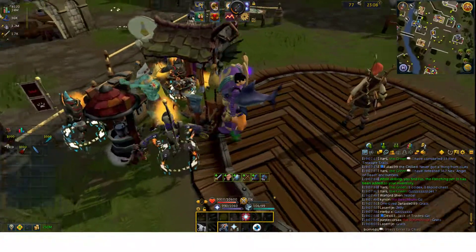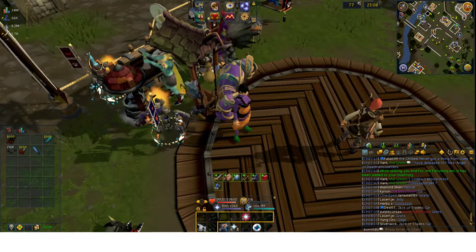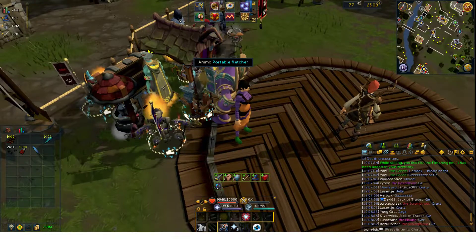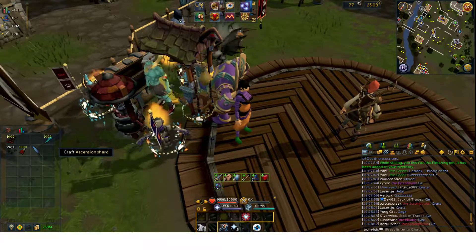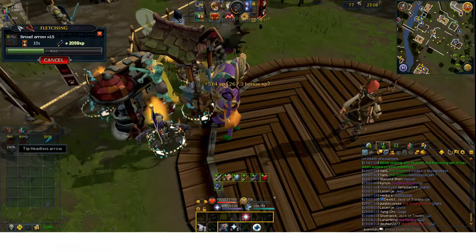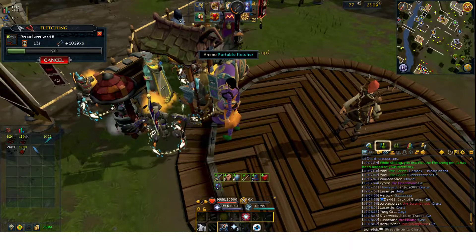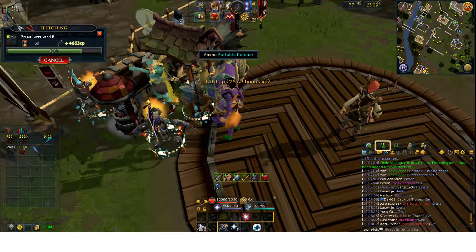The second method is broad arrowheads. The requirement for dragon dart tips is 95 fletching, but broad arrows only require 52 fletching to make. For both broad arrowheads and ascension shards you'll want to use the portable fletcher, because it saves you 10% of the resources — including the headless arrows and broad arrowheads — and gives an extra 10% experience on top of everything else. Without any bonuses, broad arrows give 540,000 experience per hour.